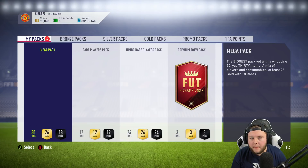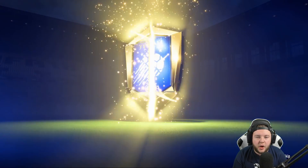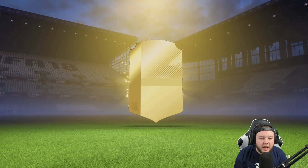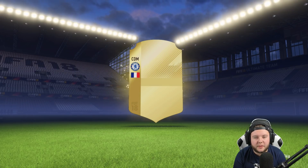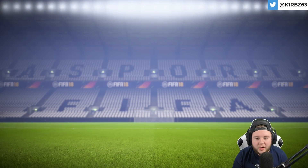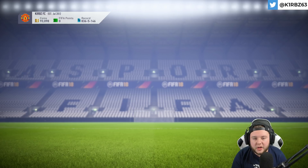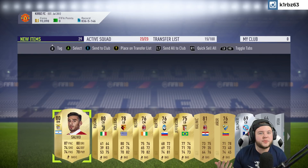Moving on to the final mega pack - 30 items, 18 rares. Can this pack hold a Team of the Year card? No board drop again. My luck hasn't really been on point just yet. I'm hoping this 100k pack or the Premium Team of the Week pack is going to have some good stuff. Bakayoko - not too bad, goes for a couple K, but we want those big cards. We want that Inform Suarez or a Team of the Year card, and they're not hooking us up so far.